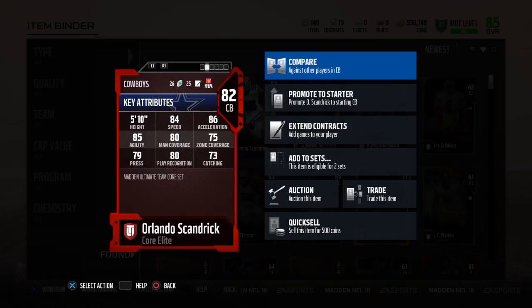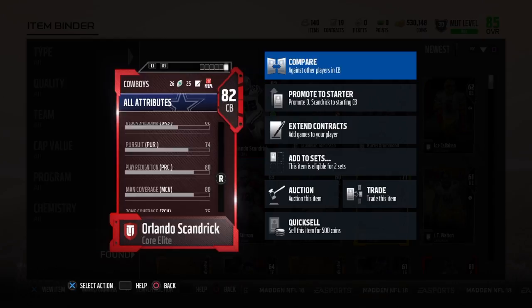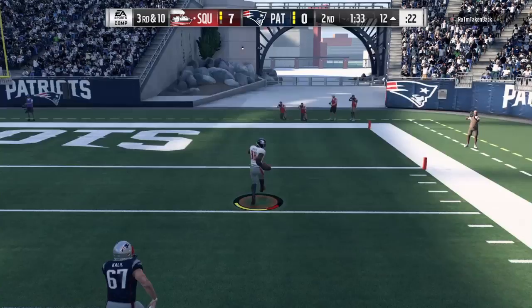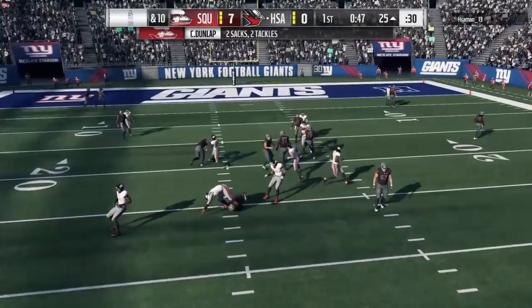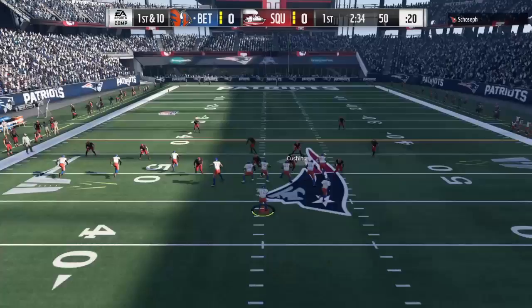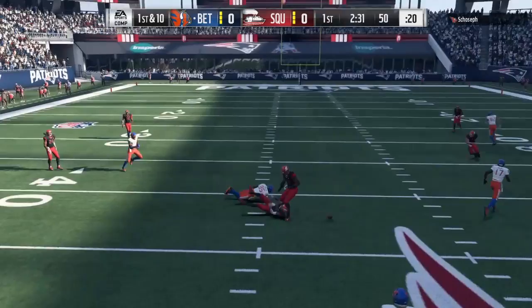Moving over to Orlando Scandrick - he's got solid stats too: 84 speed, 80 play recognition, 80 man coverage, 75 zone coverage, 79 press, and 65 hit power, which means he's not going to be able to draw the ball loose as much. 73 catching and 74 pursuit.